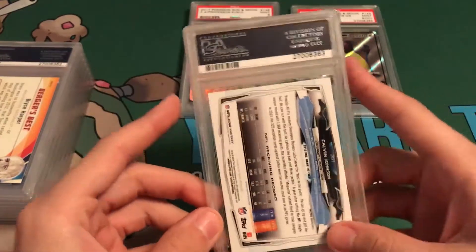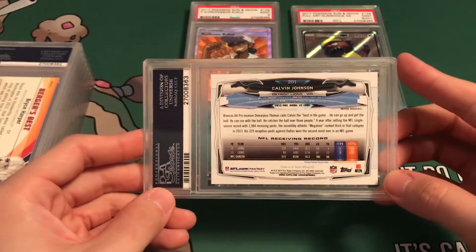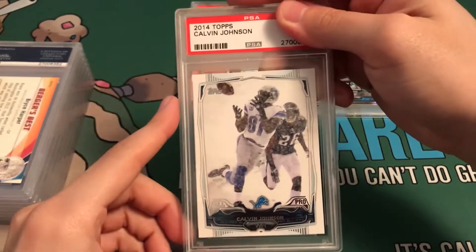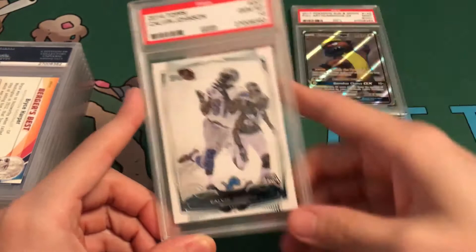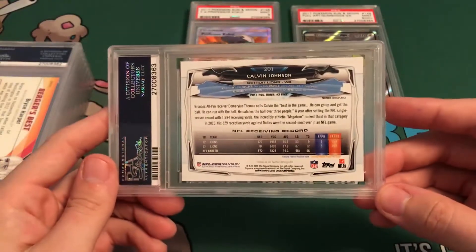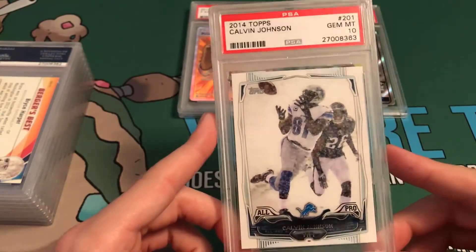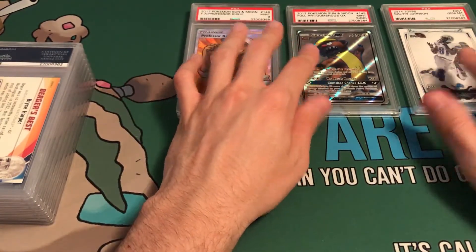Next up — this is not Pokemon-related. Calvin Johnson is one of my favorite wide receivers. He is retired now; he played for the Detroit Lions and went to Georgia Tech. It's a 2014 Topps Calvin Johnson card, and this card looked really good. Gem Mint 10! I really can't wait to see what happens down the line with this card. He might make it to the Hall of Fame — I'm not sure, but he is one of my favorite wide receivers.